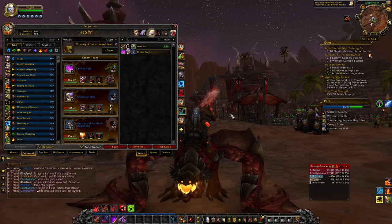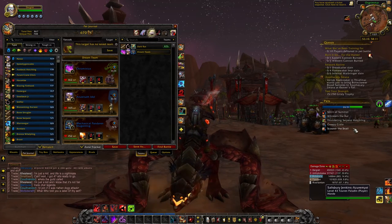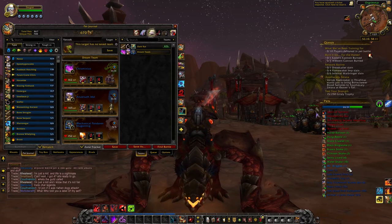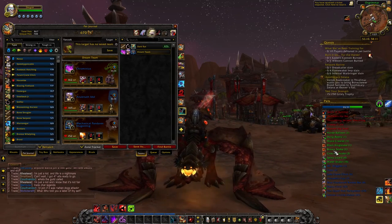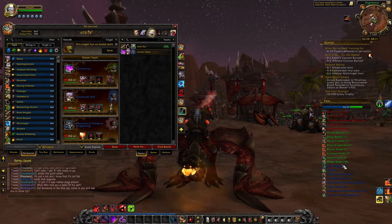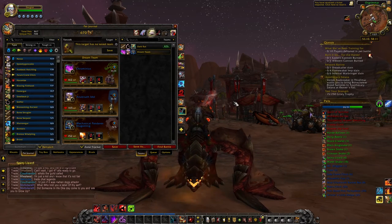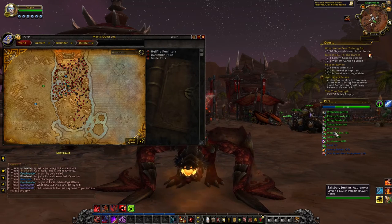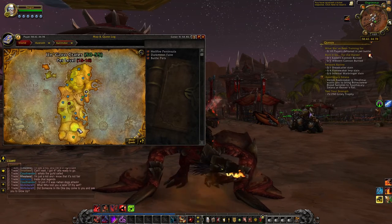The next add-on I'm going to talk about is the one you can see on the right side of my screen — a number of pets listed there. This is the add-on called Pet Tracker. What Pet Tracker does is, in every zone that you're in, it tells you how many pets are there, whether you own that pet, the rarity of that pet, and the level of that pet. It is so great for new users because every zone you look at will have a new list, and as you can see, my list changes depending on what area of the map I'm on.